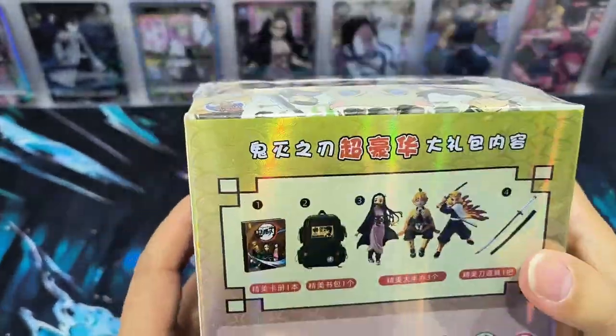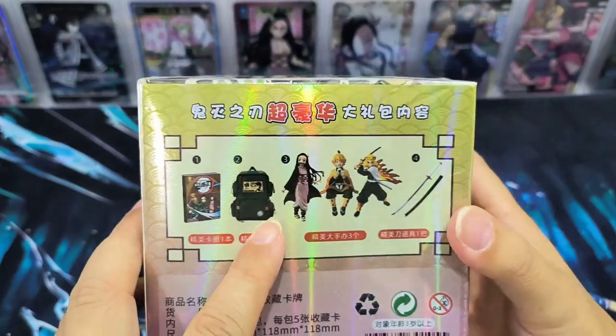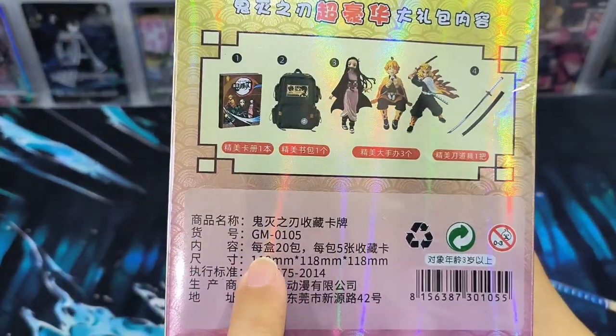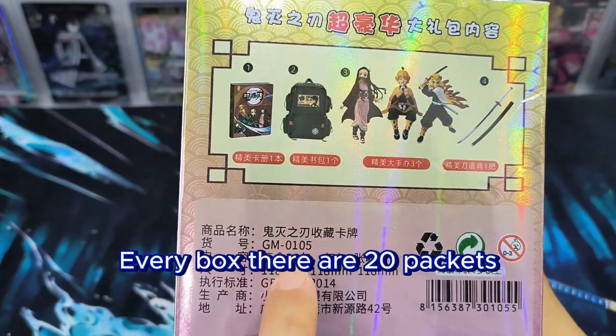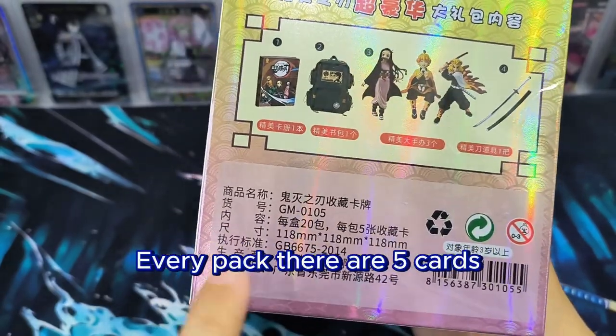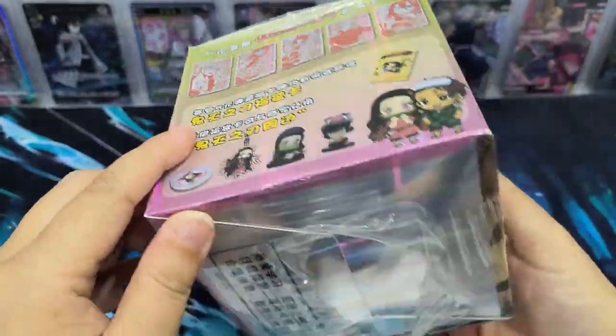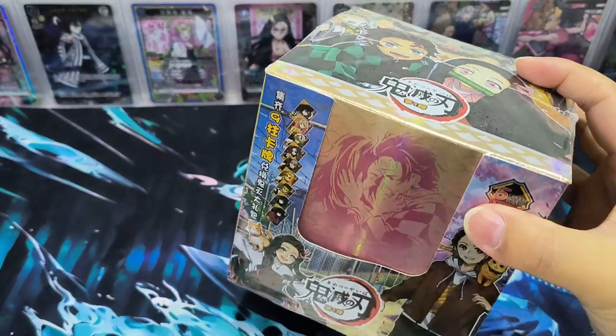It's $5 per pack. So every box there are 20 packets and every pack there are 5 cards in it. This is from Little Dino — okay, the red cards. Let's unwrap it.